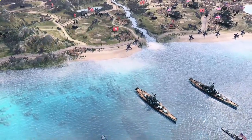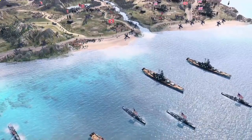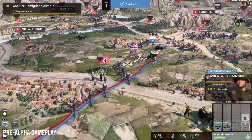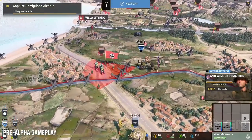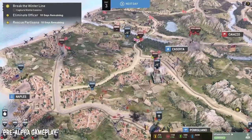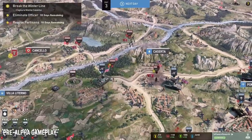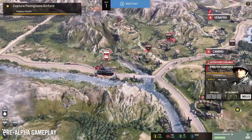This new campaign map layer will complement and influence the classic boots-on-the-ground RTS gameplay and make for a super-replayable single-player experience. Companies and detachments are the main two unit types you will control on the map. You'll be using these units to perform all types of actions, from campaign map combat to capturing resources and objectives, and cutting off enemy supply lines.